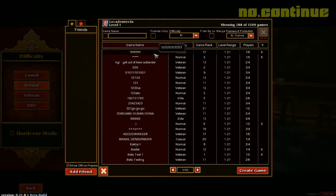Para esta beta la única opción disponible es el modo online, donde puedes unirte a partidas o crear tus propias, que pueden tener contraseña para ingresar.